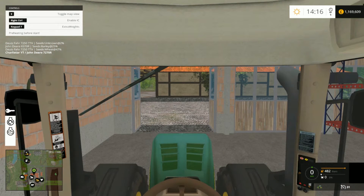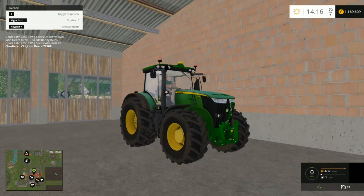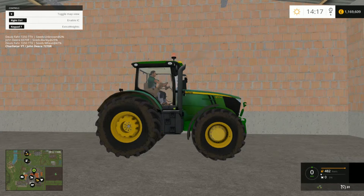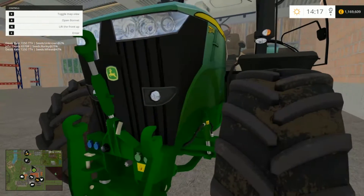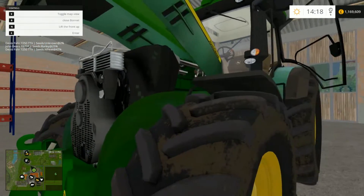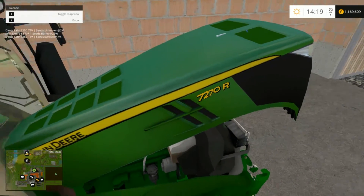If we hop in and start her up - always helps if you press the right key! I really like the sounds on this, they're more realistic. You can also add your weights if you press 7 - weights and your wheels pop up. If we jump out while it's running, if you press B you can open the bonnet. Nice engine noise and there we go - you can see the fan working away, and all the pulleys and the fan working.